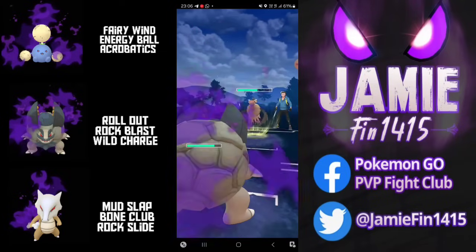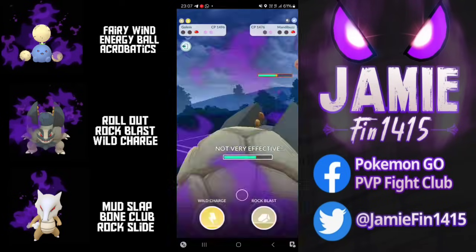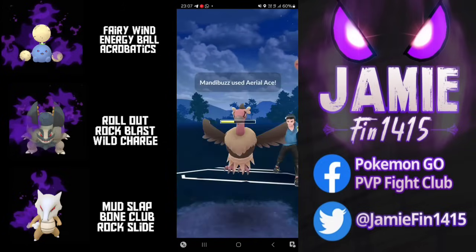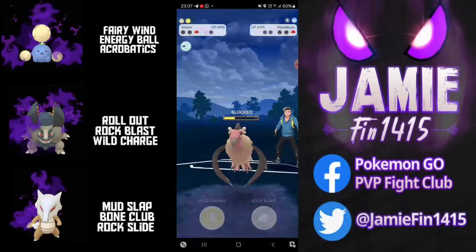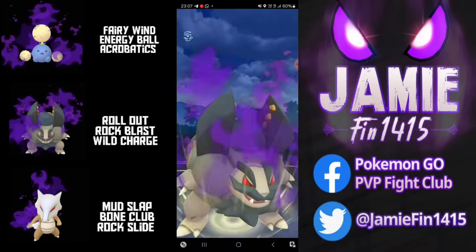Clearly this Mandibuzz didn't get the Season 20 memo as this game is over. The opponent goes for the Aerial Ace bait, but no bait will be saving their fake Golem looking to farm up to the double Wild Charges. The first Wild Charge forces the opponent's final Protect Shield and the second one knocks this very annoying Vulture out of the sky. GGs and thanks for playing.